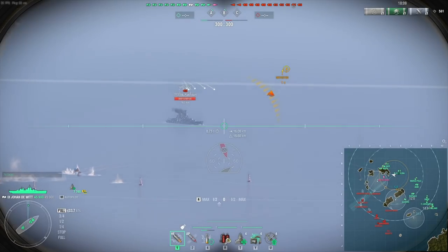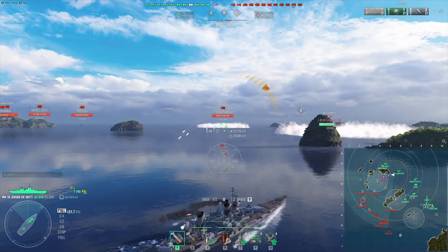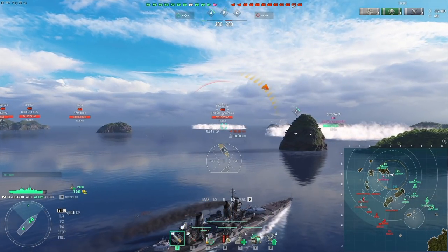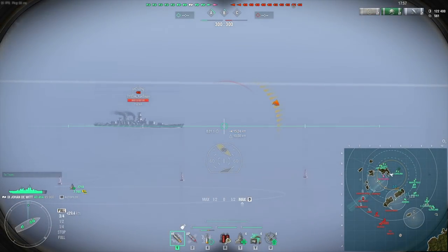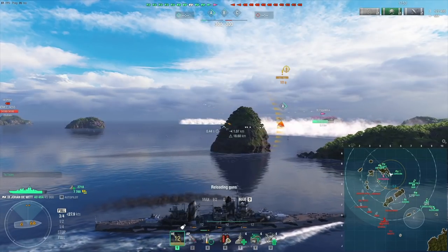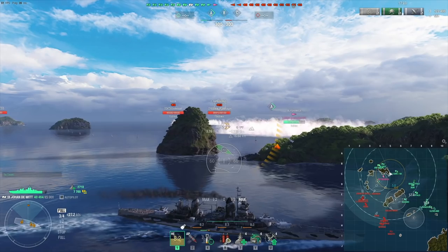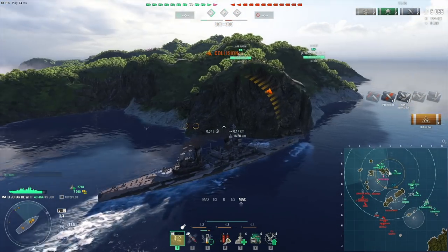The downside of the ship is obviously the firepower. The guns are 240 millimeters, which does allow you to overmatch some of the light cruisers you can meet. However, the AP penetration is about the same as the Talon and the HE DPM is fairly low — fairly above 100k. On top of that, the range is limited to 16 kilometers, which means you obviously want to take the range upgrade.